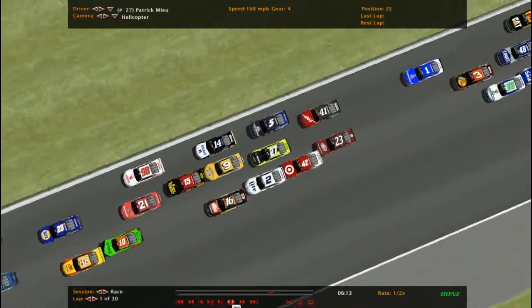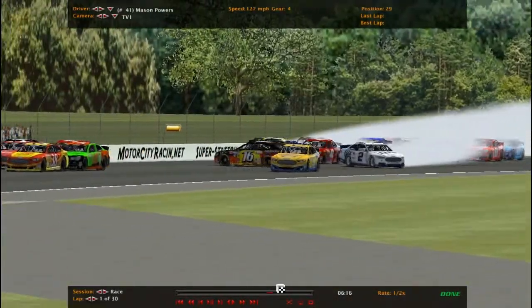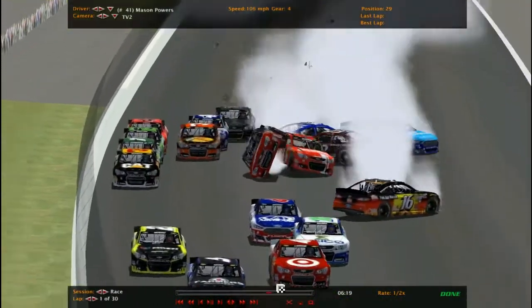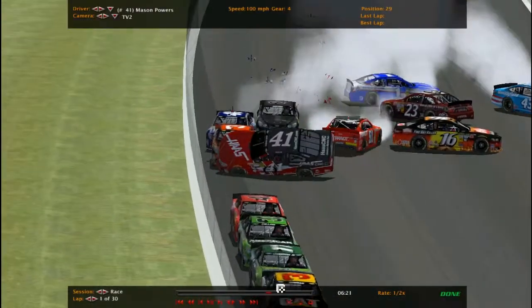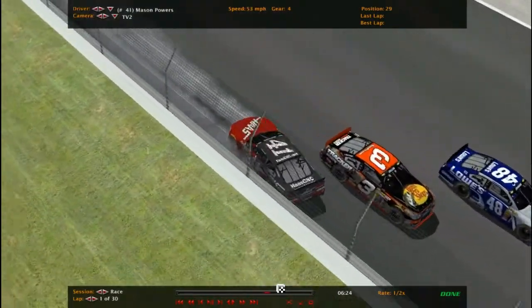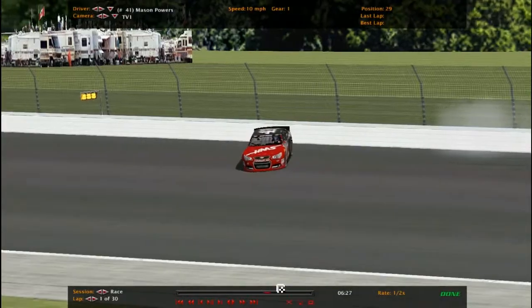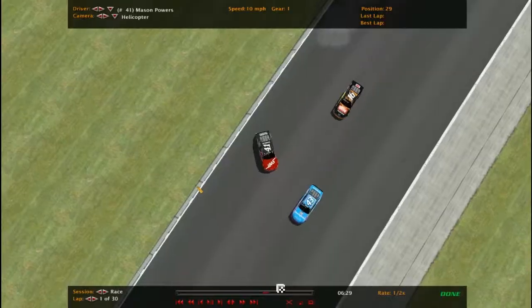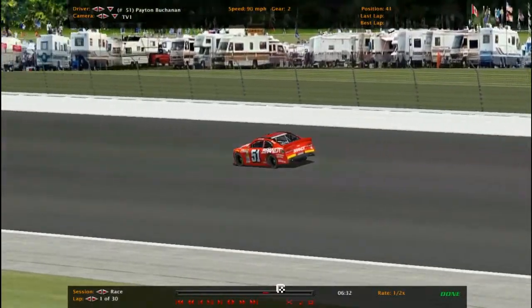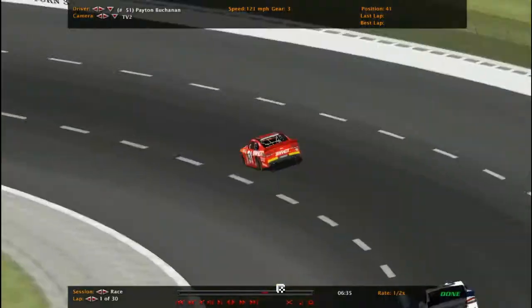Looking at the replay — three wide, dangerous. Tony Green and Eric Powers made contact, the 16 got clipped. Mason Powers almost got turned over — he did get turned over. Will Burns put him back but there was enough force to topple him back over, so he goes on his roof. He's still rolling. Looking at the damage — left side damage, and the one's got a rear end issue as well. The 51's got front damage too.